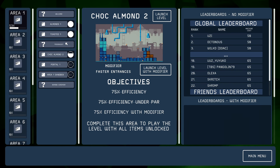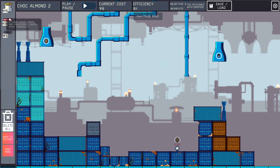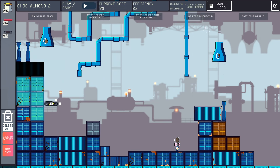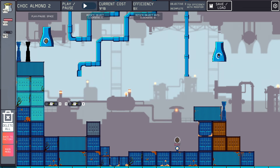Let's launch this level with modifiers as well. Our modifier for this one is faster entrances — actually horrible to be honest. Way faster ingredients coming in. We need to perform the toasting — maybe not at the same time. This is going to be interesting because everything is going to be freaking zooming.